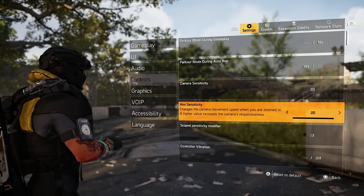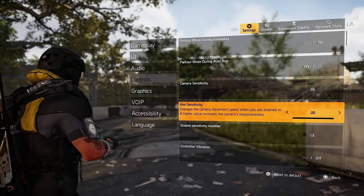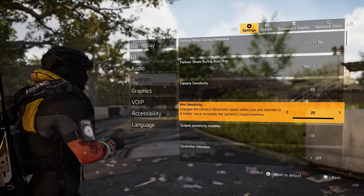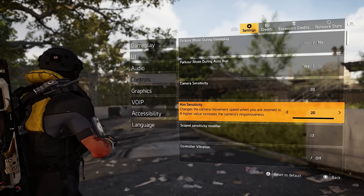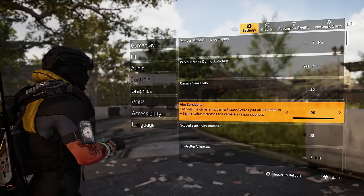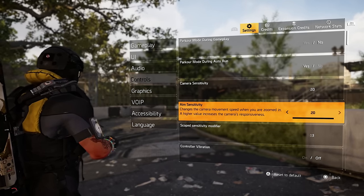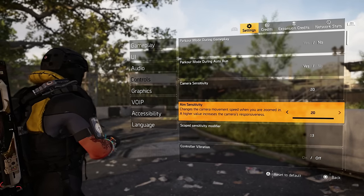I do have parkour mode on when auto run is set, but my auto run is kind of disabled — I'll explain why in just a second. Camera sensitivity and aim sensitivity — I have mine maxed out. Sensitivity is always going to be personal preference, but if you start playing at a higher sensitivity, sooner or later it will feel very slow to go back to lower.